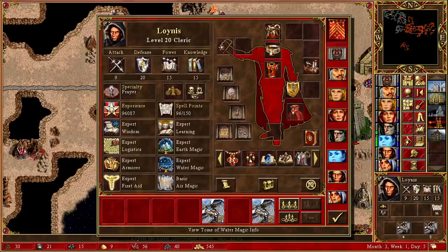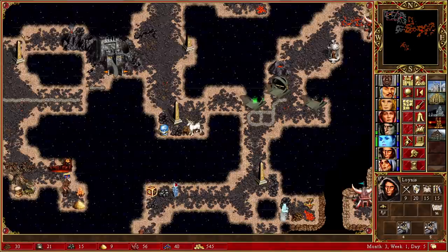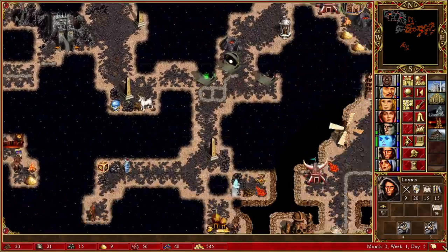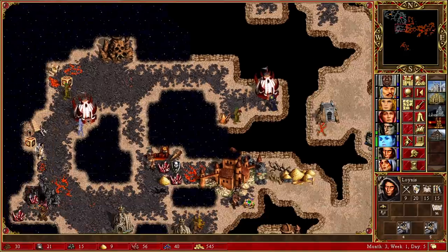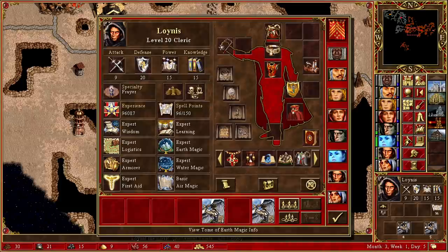Now we have to address the question of how we're going to handle the movement spells - Fly, Dimension Door, Town Portal. Really game-breaking spells. I'm quite enjoying the level of challenge we currently have, so I don't want to start using Town Portal straight away. What I'm going to do is implement a custom rule where we're not banned from using those spells, but we're only allowed to use them once we've seen the AI using them - they become unlocked as soon as we see anyone else on the map using one. At the moment I don't think I have, so I won't use Town Portal, but I am free to use everything else.